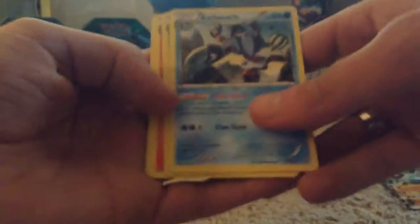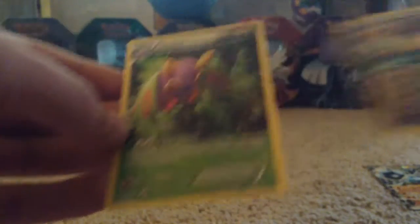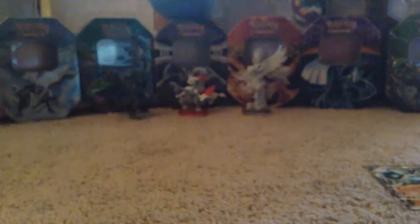So we have Barbaracle, Mothim, Simisage, Reverse Foil Dragonite — which is awesome, I love that Dragonite — and the Dustox, which also has 4+. This is basically like an EX — you can take more prize cards. But it's a full art Dustox, which is really nice art. I really like that.